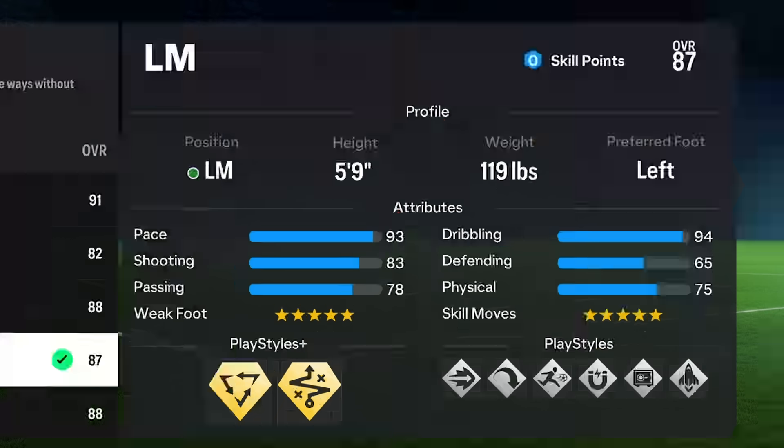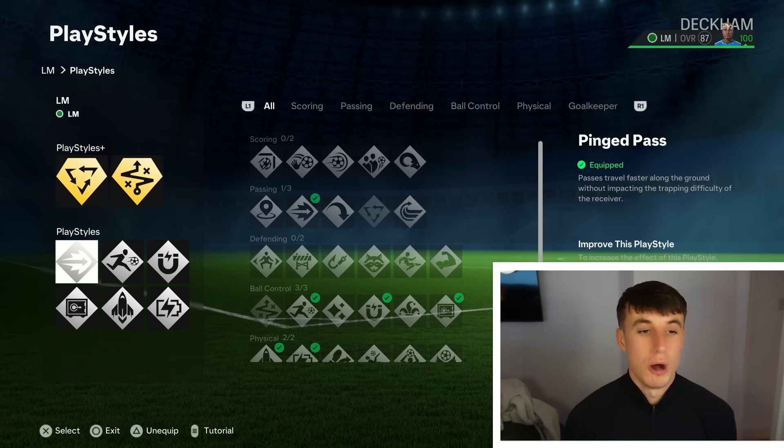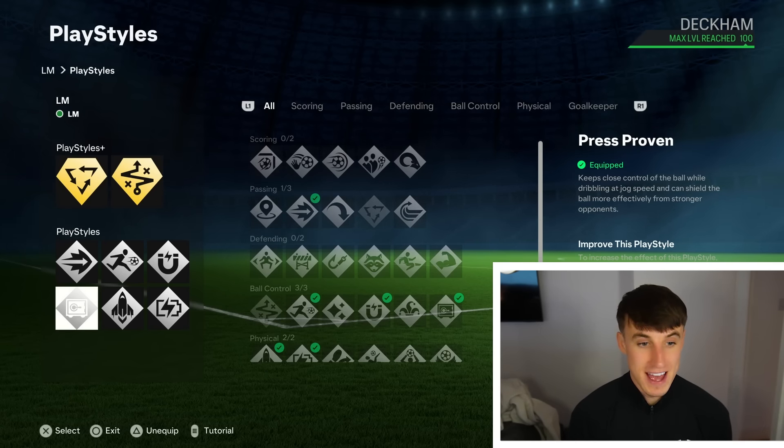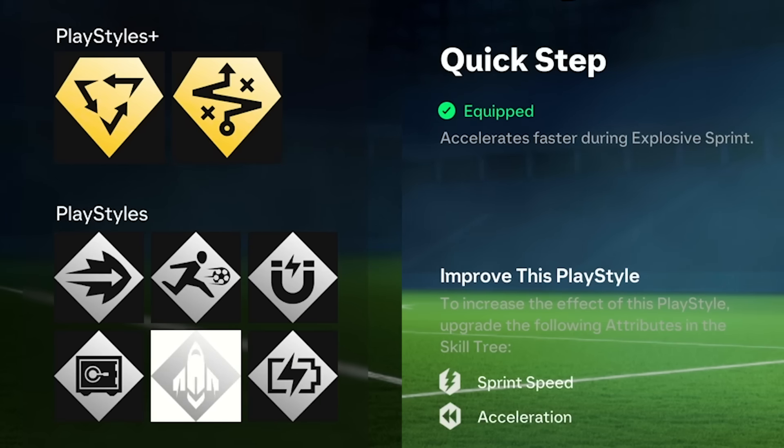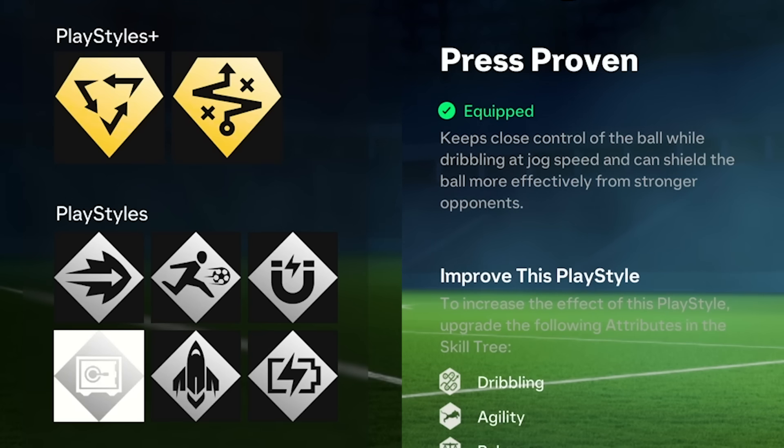Coming into the play styles — a lot of these are personal. I don't tend to use the shooting ones, Finesse or Trivela, because I don't like to take shots from outside of the box. If you're a player in a team where you're not playing as ticky-tack as we do, maybe consider putting on the Finesse shot. But for me, Ticky Tacker Plus and Technical Plus — that extra ball control slot means you can have an extra ball control, so we have basically 4 points in there with Technical Plus being the gold one. Then we have ping pass, rapid, first touch for obvious reasons, relentless — you never run out of stamina, it's amazing on this game. Then you've got quick steps so your dribbling is better, faster off the line, and press proven — keep close control of the ball whilst dribbling at jog speed and can shield. I find when you hold R1 with press proven and dribble, it is absolutely insane.